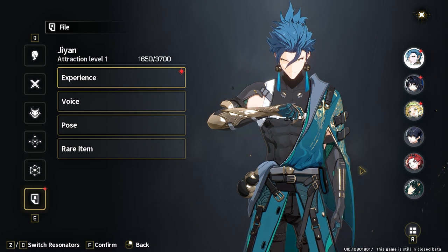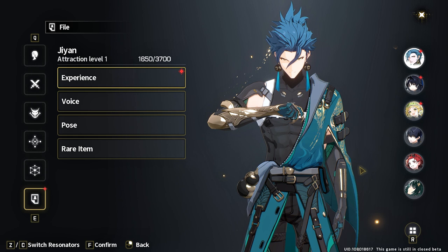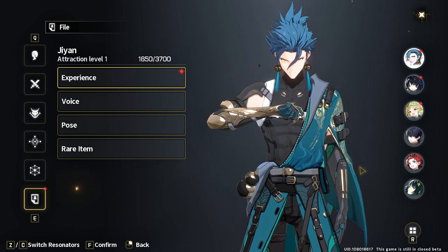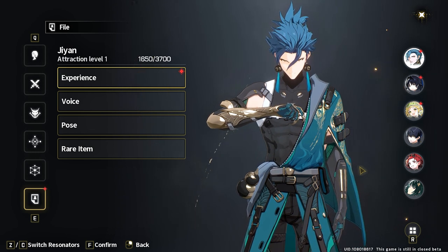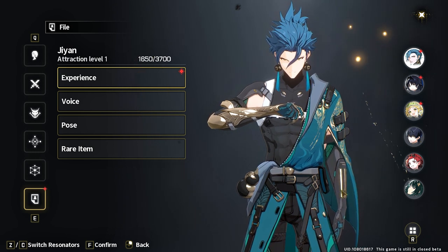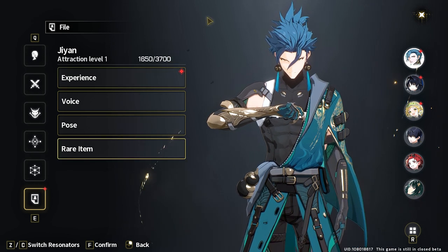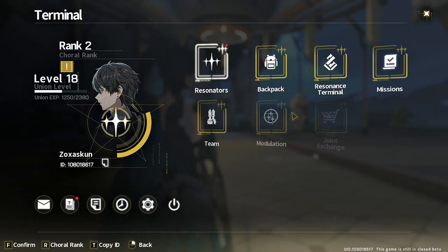The very last tab is for lore and voices — for those who are really keen on their characters and want to understand more lore or just hear their character's voice lines. That's entirely up to you. That covers everything shown within the Resonator screen.